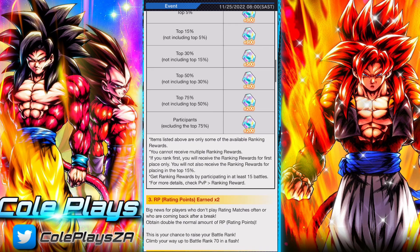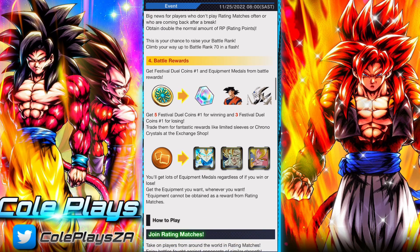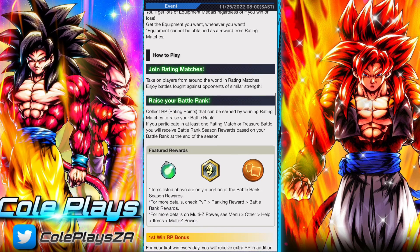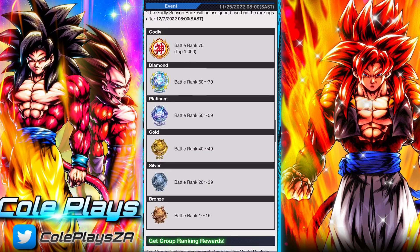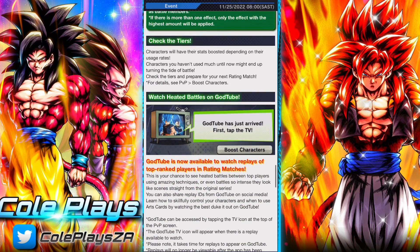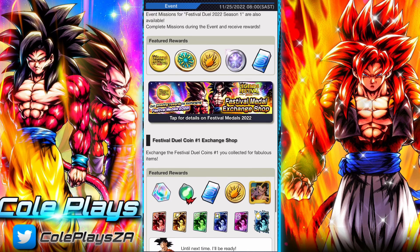We're going to be taking a look at these missions — they're pretty straightforward. There's the ability to get PvP medals, equipment medals, and also some Chrono Crystals from ranking. It is also double RP this season, so if you're looking to climb the ranks this is going to be the best time to do so.